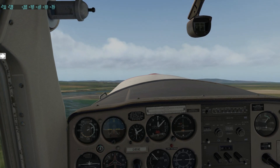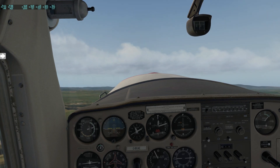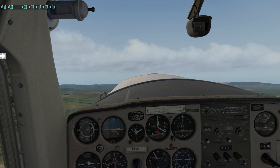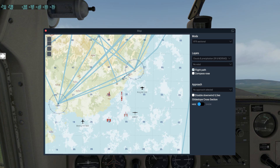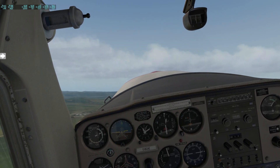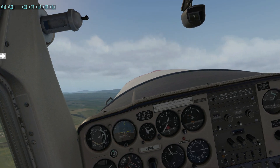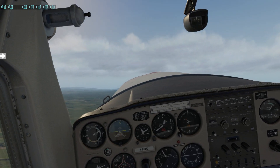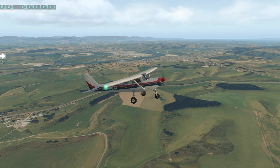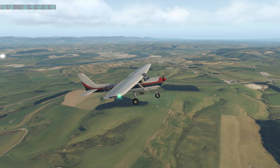We're going to aim to climb at about 70 knots. We'll get that nicely trimmed out and it takes care of itself. Taking a quick look at the map — you can see us there. We just need to make a bit of a left turn to head in the right direction towards Dunedin. Today I'm not using any GPS, just hand-flying this thing. We're looking to level off at about 3,500 feet. In the background you can see the town of Balclutha.